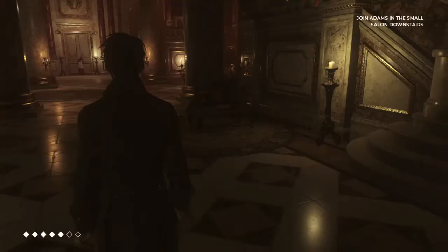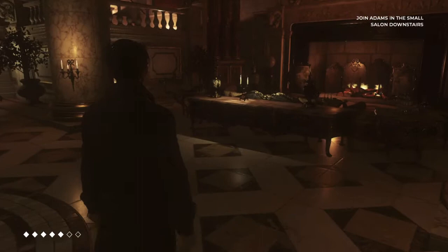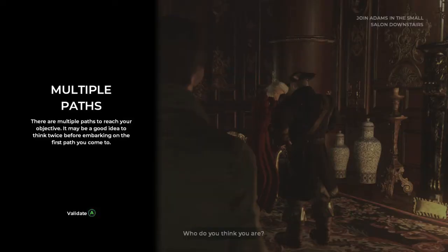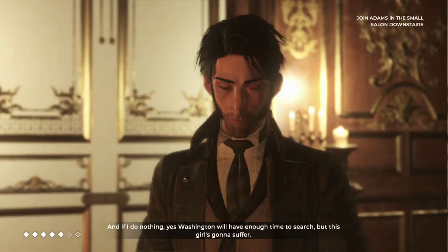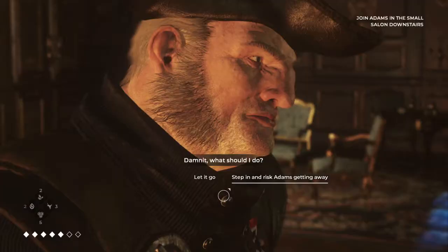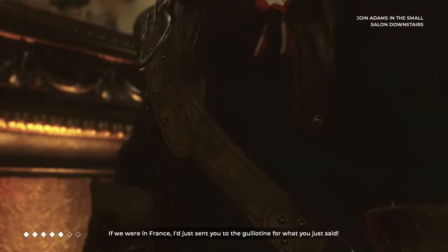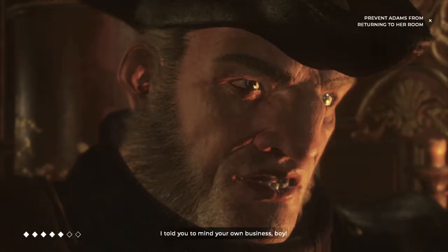You can get a second Golden Elixir in the fireplace area if you really need to, and there's also something on the table. Head into the salon. You're going to meet this pirate-looking dude who's going to be yelling at a girl. You need to make sure you step in to stop her from getting away, so you are going to start a confrontation with this guy. Then at this moment, you can start using your items.